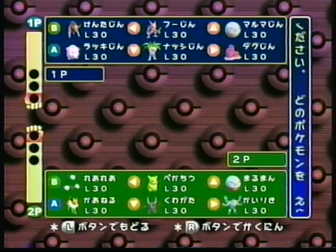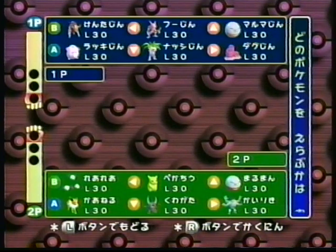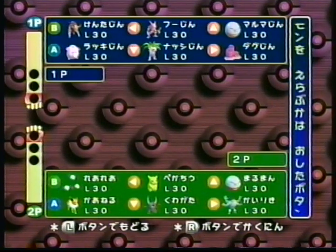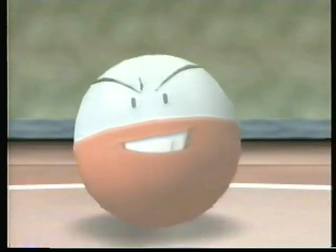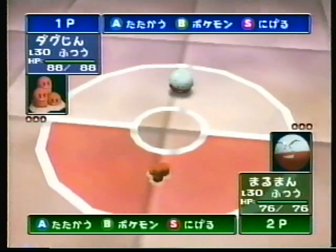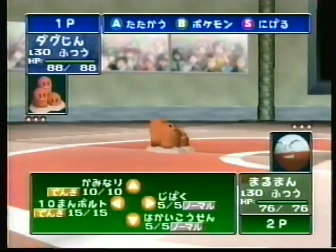まずは第1回戦、鉄人・挑戦者はそれぞれどんなポケモンを出してくるのでしょうか。鉄人はさすがにバランスの取れた構成ですね。持久戦・短期決戦どんな作戦でも対応できると思います。挑戦者の構成はいかがですか。ちょっとタイプが電気に偏りすぎていますね。地面タイプのポケモンが出てきたら手も足も出ないまま終わる可能性もありますよ。